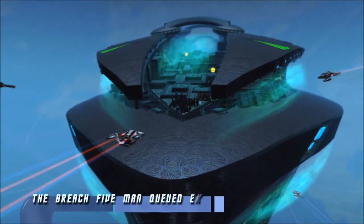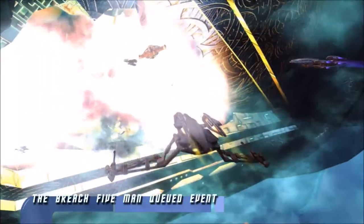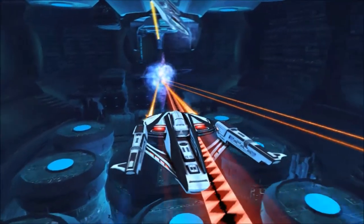In the Breach 5-Captain queue event, players attack the Voth Fortress ship, penetrating its hull and fighting their way inside it to find and destroy the massive ship's main power core.